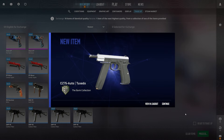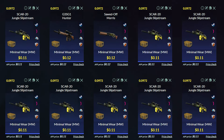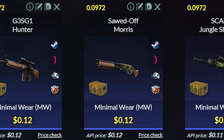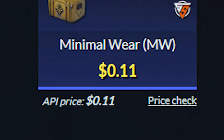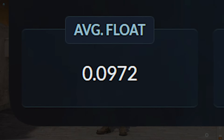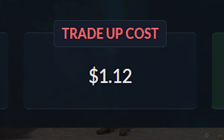For trade-up number two, I recommend you guys to do this Mil-Spec Spectrum 2 trade-up. You'll be using 10 minimal wear Spectrum 2 skins, and you can use the Card 20, the GSG-G1, and the Sword of Morris, which you can get for around $0.11 to $0.12 each. The average float of the 10 skins needs to be less than 0.0972, and the total cost will be around $1.12.